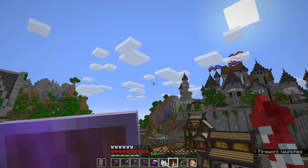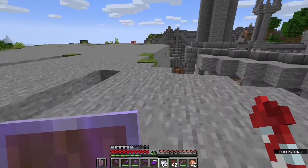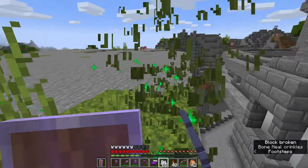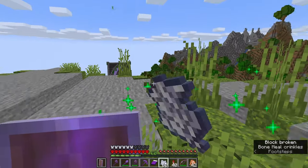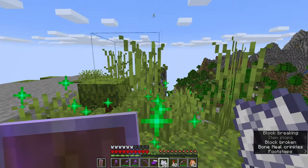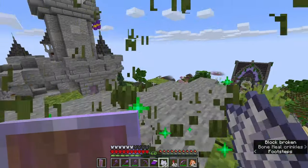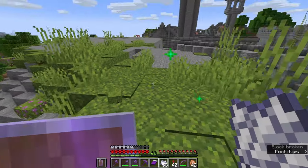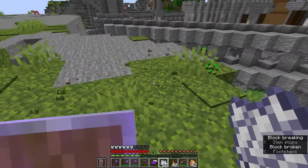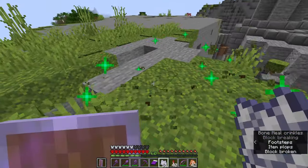Hello everybody and welcome back to another episode of Minecraft Hardcore. In the last episode we did some landscaping in front of the cathedral and while I've got my tools out and I'm in a landscaping mood, I'm gonna tackle another landscaping job and this is a big one. I've been toying around with some ideas for what to do over here by the castle and today I'm finally gonna put those ideas into practice. I'm gonna use the moss method because this mountain needs to come down before we can get started, and I think this is the best way to kill two birds with one stone.